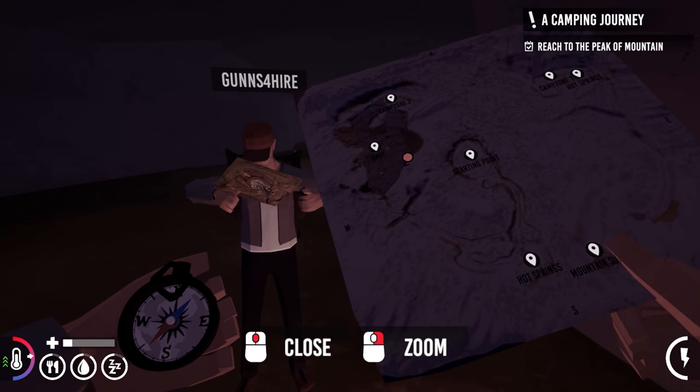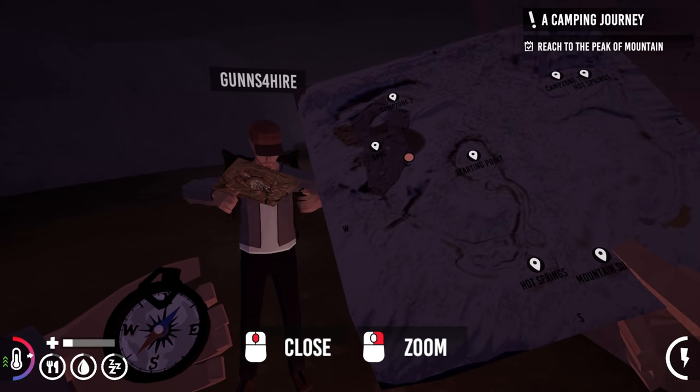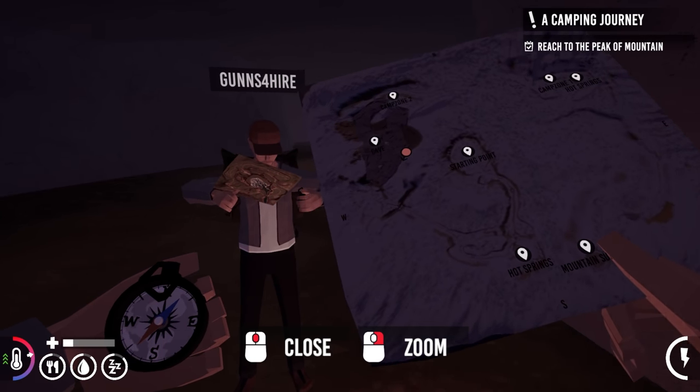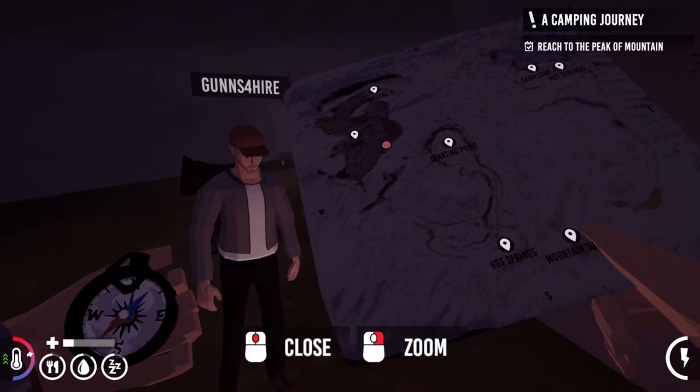Camp zone two, camp zone one, hot springs. How are we going through where our thumb is? But how did we go through camp zone two before camp zone one? Did we take a wrong turn at Albuquerque? All right, you want to get going? Yeah.